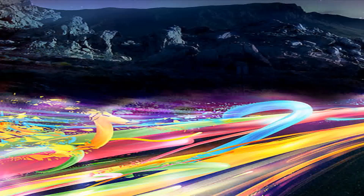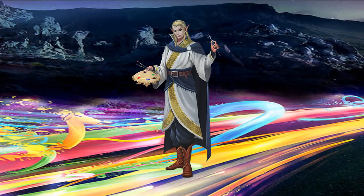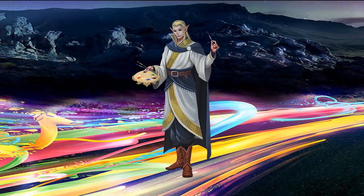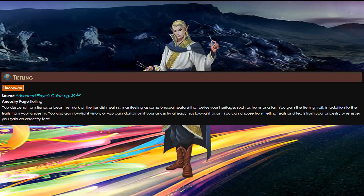First we gotta start with Ancestry, and we're going to go with Elf, so we're immediately faster than most things. That 30-foot move speed is going to help a lot. And for our heritage, there's a reason this build is called the Speed Demon, as we will be taking the Tiefling Heritage.